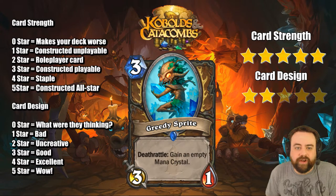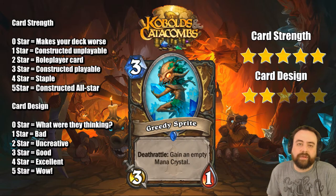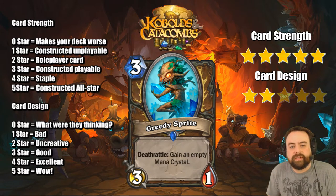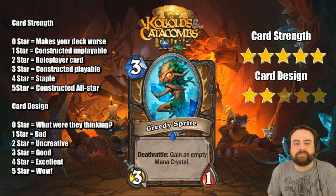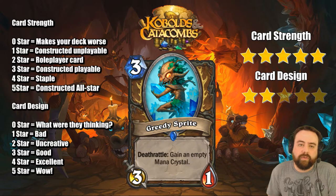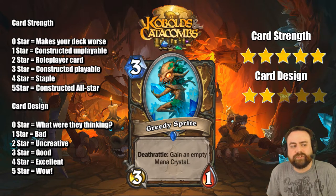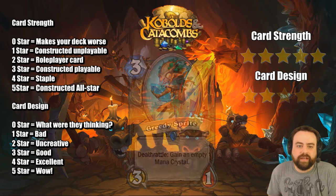Greedy Sprite — another Druid ramp card. 3 mana, 3-1. Deathrattle: gain a Mana Crystal. Wild Growth for 3 mana is almost a good deal, and a 3 mana 3-1 with a Deathrattle Wild Growth is a little bit better. You have to have it die, but no one's going to leave a 3-1 around — it's going to be too easy to trade into something and get your crystal. It works really well if you coin into Wild Growth — then on turn 2 you can play him and go from there. It's just another really good ramp card and you should play it in Druid.